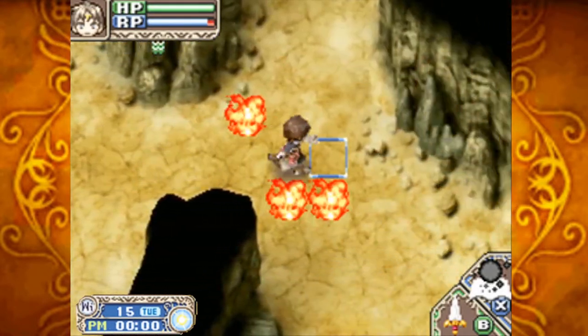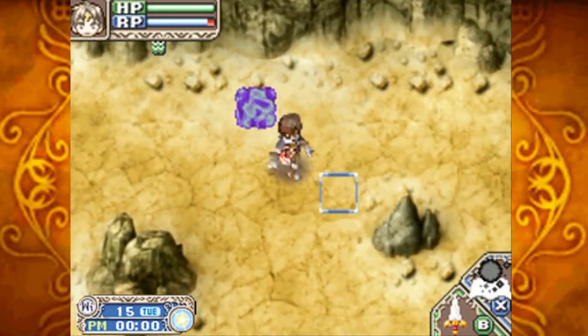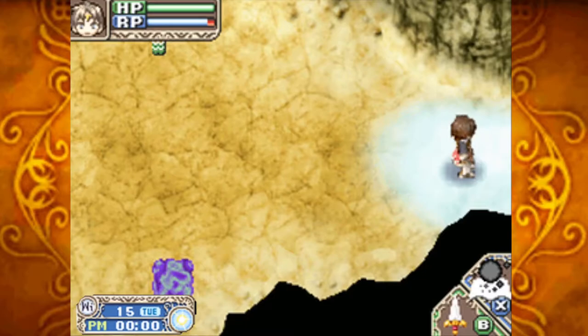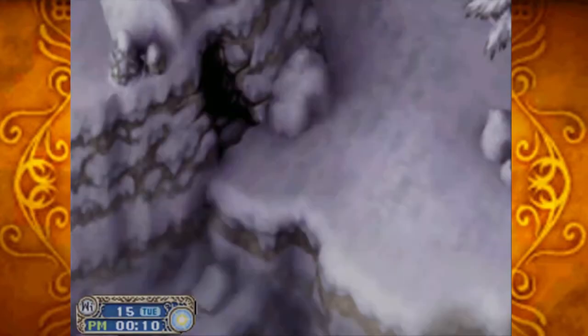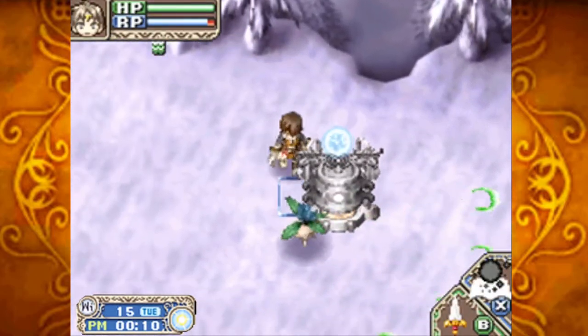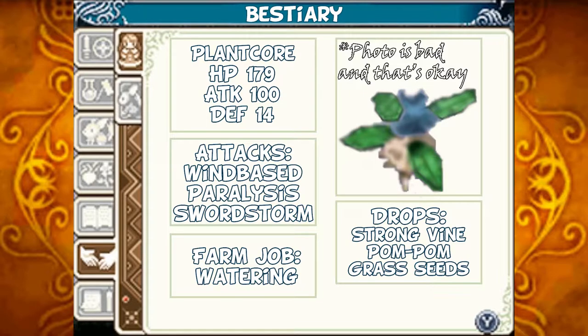Another one right up here. We've seen all those enemies except for the ones on that side path many times before, so let's get into the new stuff. We've seen these enemies before — we had to kill them. Plant Core: its attacks are wind-based, it can paralyze you, and it can use the spell Sword Storm. Should you tame it, it'll water your crops for you. Should you defeat it, it'll drop strong vine and pom-pom grass seeds.